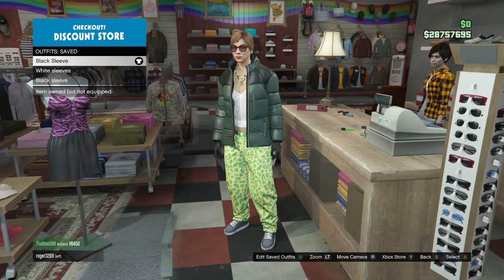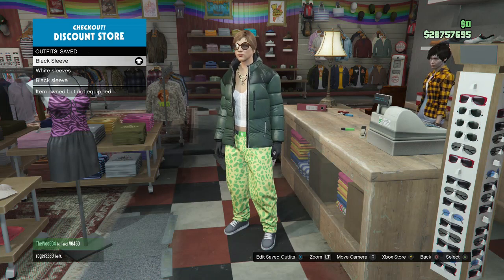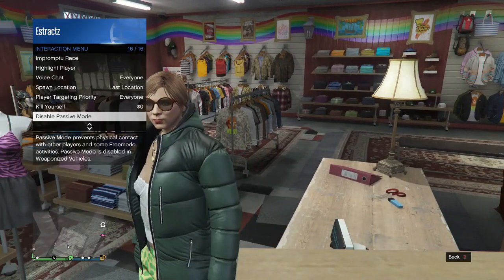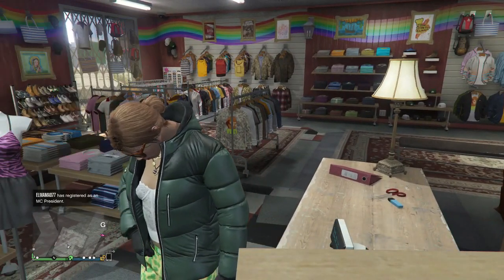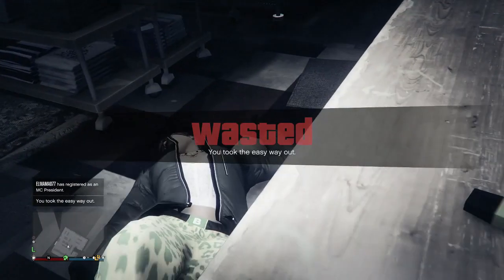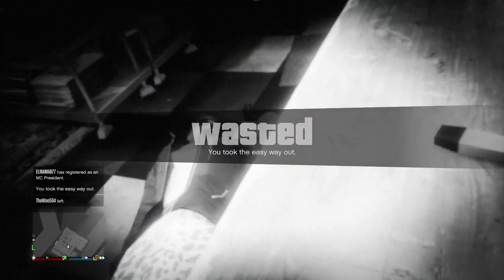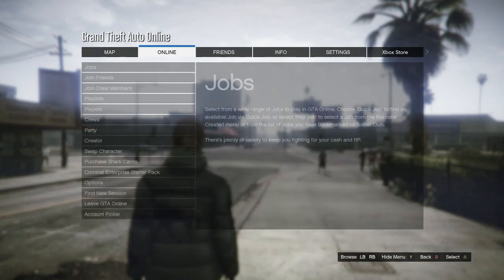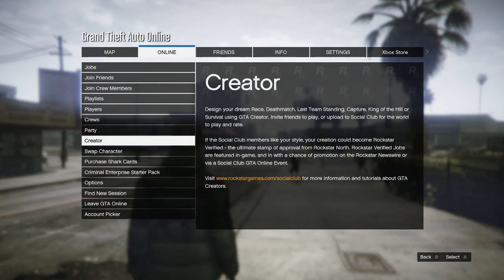Now put on the first outfit that you made. After you have it on, pull up your interaction menu and take the easy way out. After you spawn back in, hit pause, go to online, and scroll down to creator, which should be above swap character.